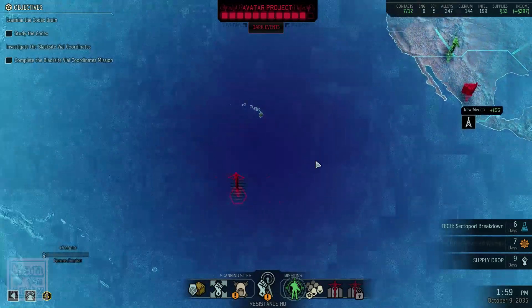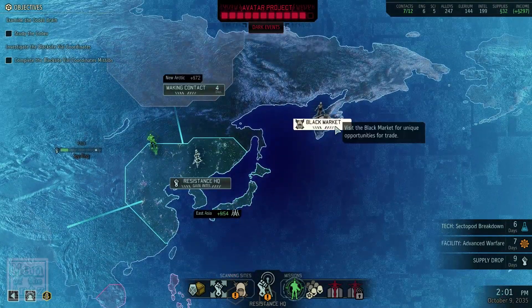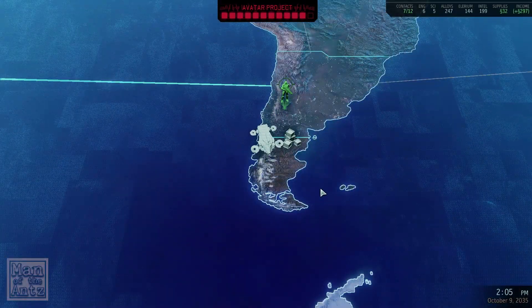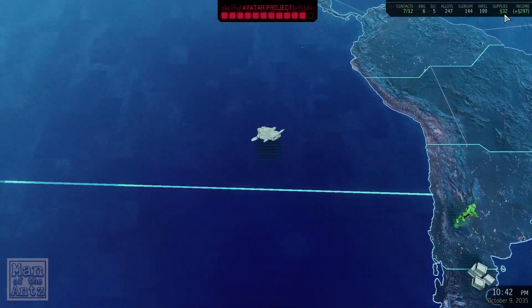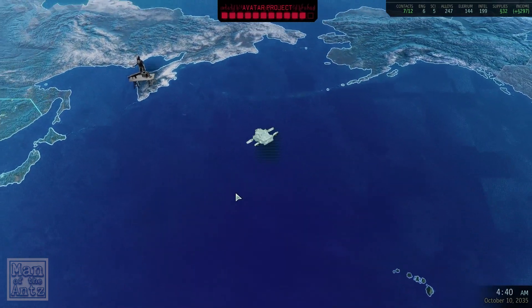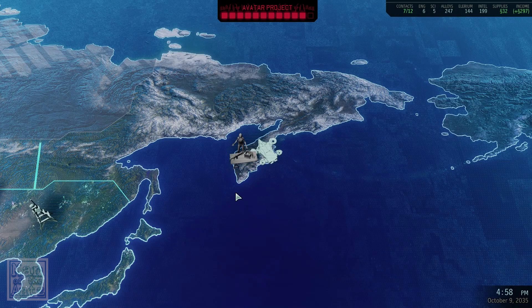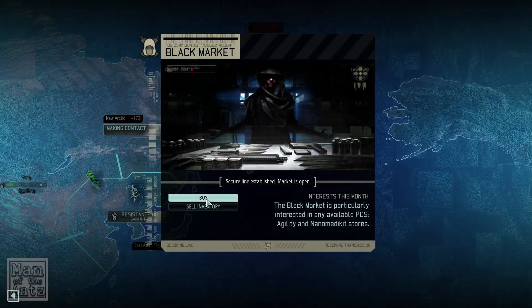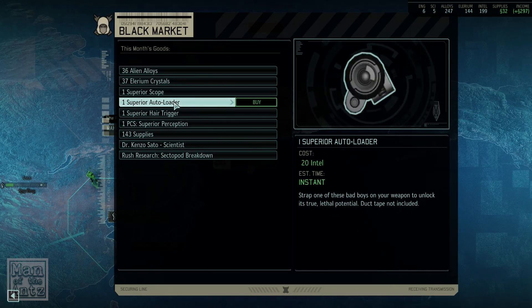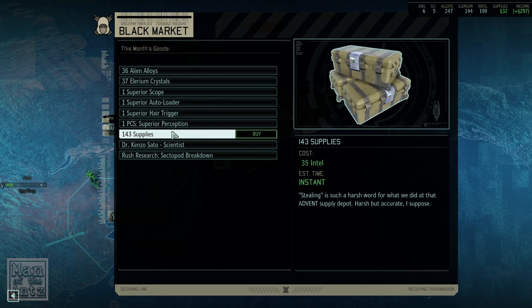Something else that Indy suggested was checking out the black market for weapon upgrades. I've not looked at the black market for a long time. So let's run over there and just see what they've got. I've got no supplies at all really so I doubt we'll get anything this time but we should have a look and just see what sort of stuff they have. I don't recall them having weapon upgrades before but as I said it's been a while since I've been there.